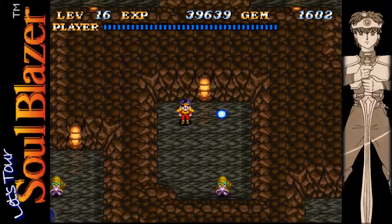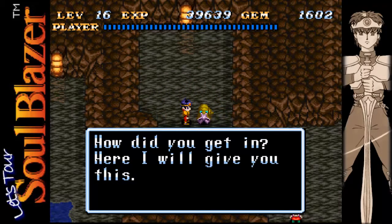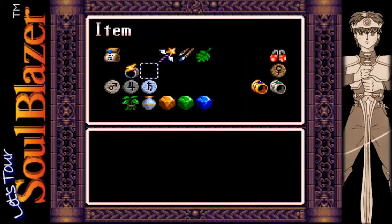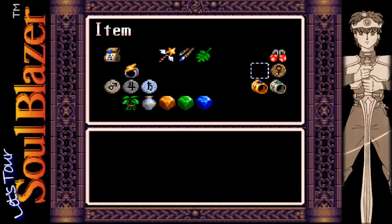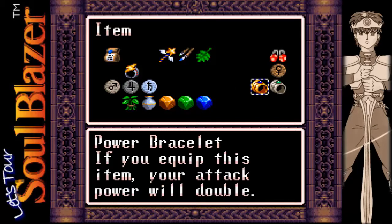It would have been nice if they gave us some sort of hint here, like a little hole, but anyway let's talk to this gnome. He gives us Master's Emblem E — huzzah! Now let's go into our menu and take a look. We have Emblem F, E, D, and C — a bit out of order, but we have all of them that we need. My bad for leaving those out before.